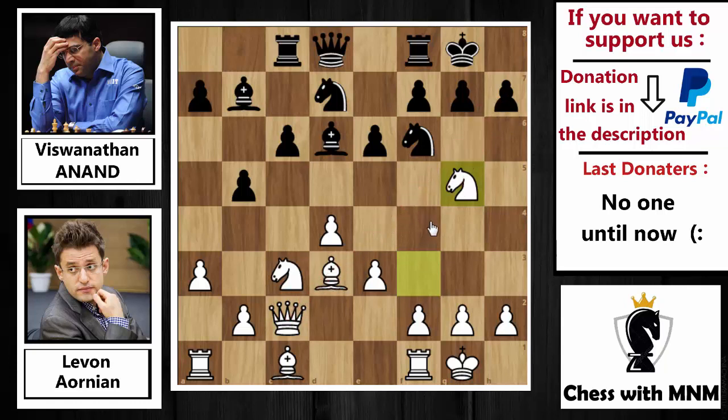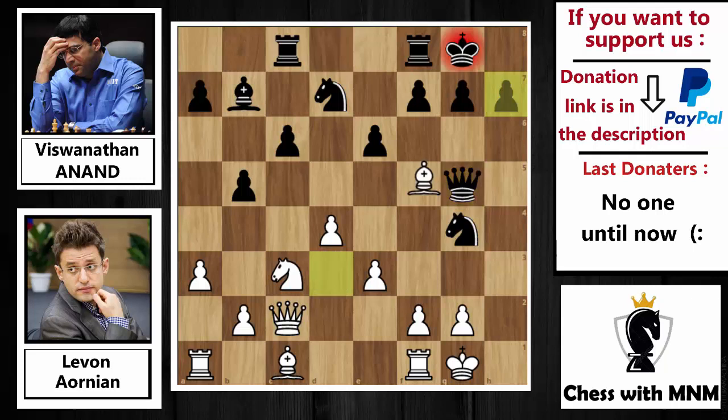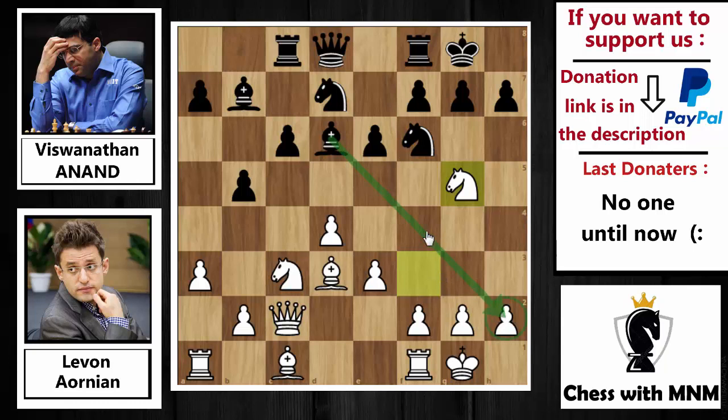Aronian played knight to g5, attacking the pawn on the h7 square. Now the best move here for Black is playing bishop captures on h2. After king captures, then knight to g4 check. After king back to g1, then queen captures on g5, queen captures on g5 — Black takes back the piece. White plays bishop captures on h7 check, and after king to h8, the engine says the position is equal. Anand didn't play bishop captures on h2 because he didn't want to play for a draw — he wanted to play for a win.